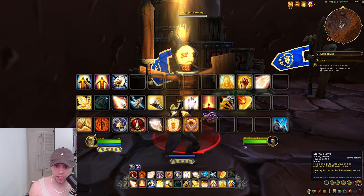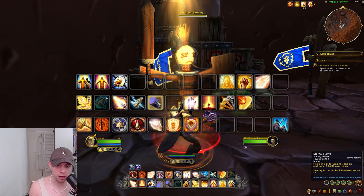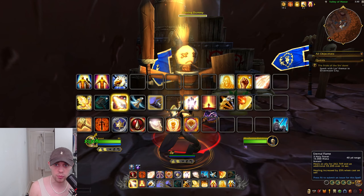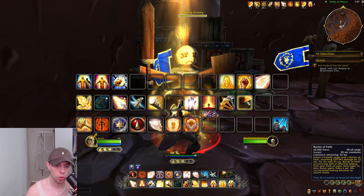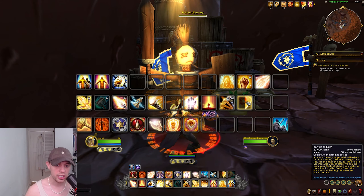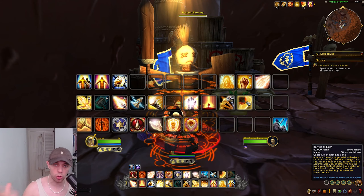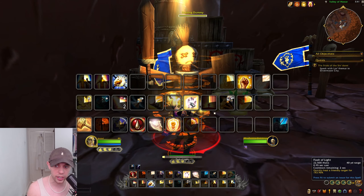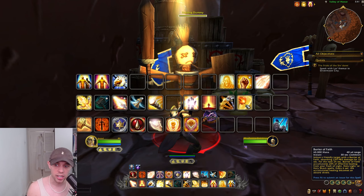Now that we've gone through how we're generating our Holy Power, how are we going to spend it? Because of our Hero Talents, it's going to be using Eternal Flame — costs three Holy Power, heals an ally for a large amount and an additional amount over 16 seconds, increased by 25% when cast on yourself. That is basically the main way we spend our Holy Power. We also have Barrier of Faith on a 30-second cooldown, imbuing a friendly target with a barrier that absorbs damage for 12 seconds and accumulates 20% of effective healing from Flash of Light, Holy Light, and Holy Shock, then every 6 seconds that becomes an absorbed shield.